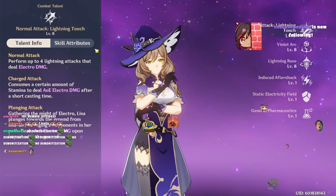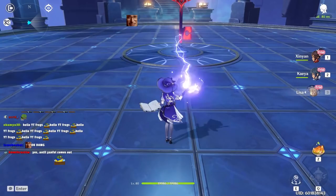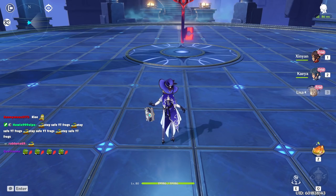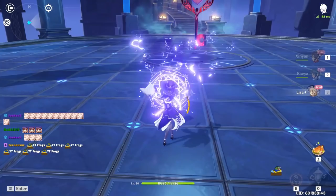Let's start with Lisa's talents. Her normal attack, Lightning Touch, is a 4-hit normal attack chain that locks on enemy and does okay damage. Her charge attack is the highest catalyst user charge attack in the game in pure ratio, until Yanfei comes out. The last hit of her auto attack chain does have a teleport and iframe — you can technically use her 4th attack to iframe and dodge enemy attacks, but mostly I just use the last hit as a teleport to reposition.